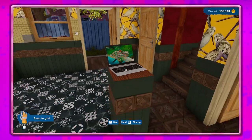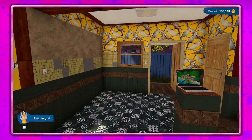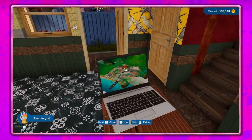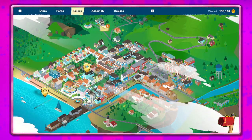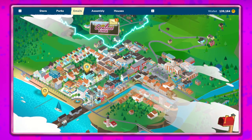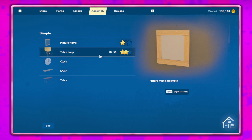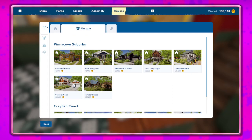Hey guys, it's Petunia Gal and we are back in House Flipper 2! I'm super excited because we're going to buy our first house to flip. We have a new forest area unlocked now. We've got $139,000 to work with.